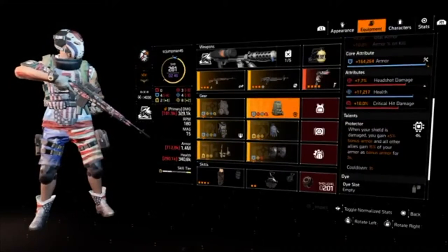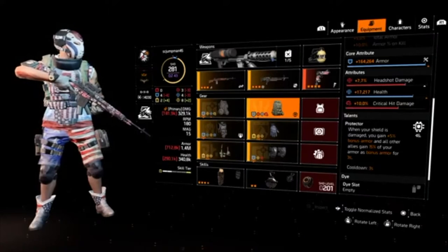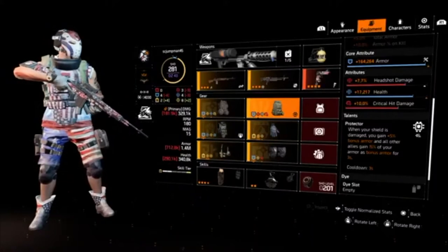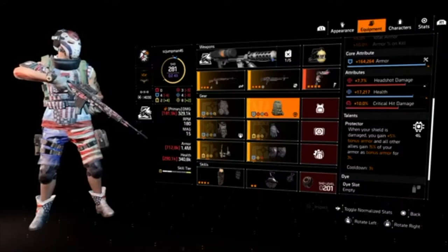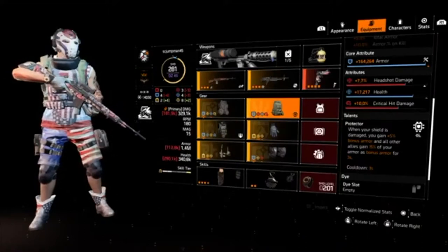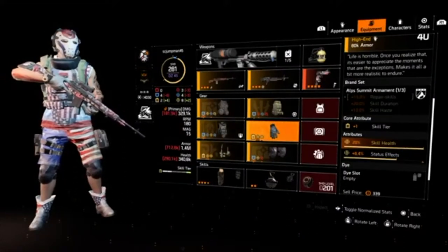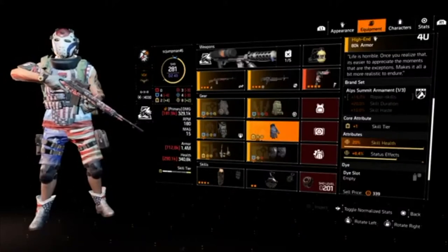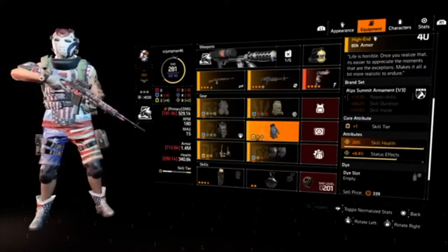The other important piece to this build is a Protector backpack with as close to max armor as I could get. When your shield is damaged at all, five percent bonus armor goes back to you, and all your other allies gain 15 percent — so instead of giving just 50 percent, I'm giving 65 percent bonus armor for three seconds. That keeps proccing and proccing because they've got chain guns shooting at you. The Motherly Love gloves give me 20 percent skill health, just to bring that shield health up.